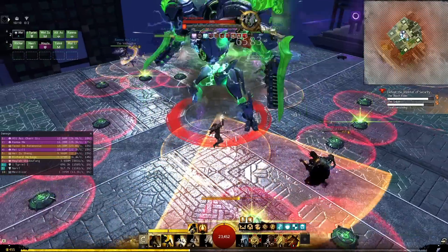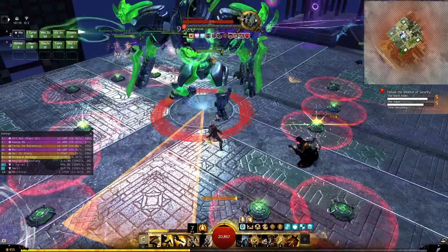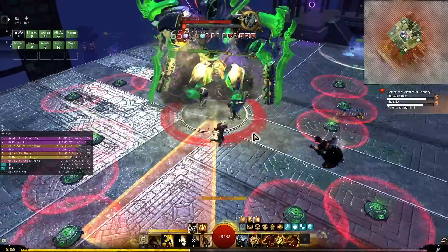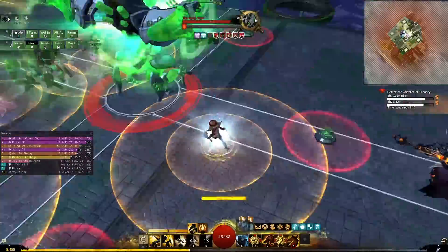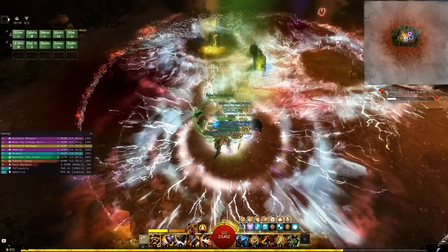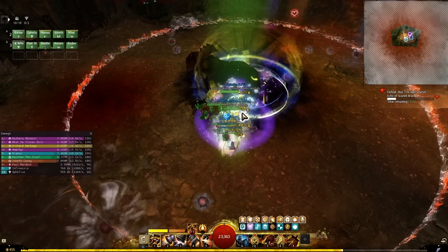I performed that pretty well so I didn't lose aggro, I didn't die, and I took out a mine at the same time with my Defiant Stance. But if I had lost aggro — because I didn't time something well or the Mech can be a little buggy — I still have my elite skill, the War Banner, which can revive my allies. It's really helpful to be able to make a res play in those high risk situations.